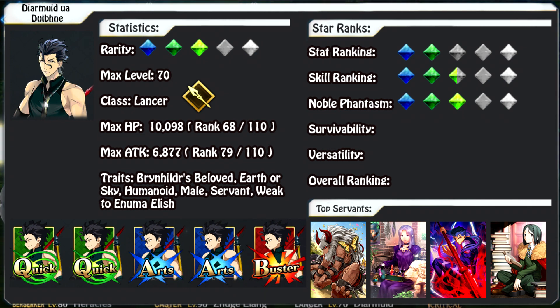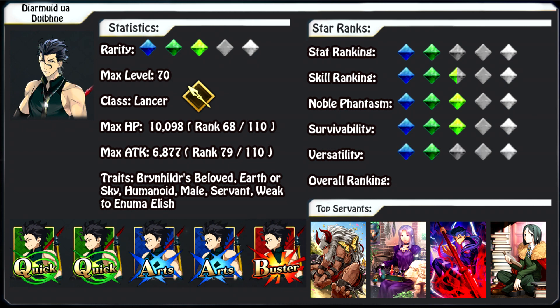For his survivability, he does have some solid setups with his first skill being particularly useful — giving him a full turn of evasion and a defense boost. His second skill, while very situational, reduces the attack of all females, making it harder for him to be killed by those servants, so I'm giving him 3 stars in survivability. For versatility, outside of fighting female servants he doesn't have much use, and there aren't too many situations where you'd opt to use him over someone like Cu, who is probably easier to get. So I'm only giving him 2 stars in versatility.